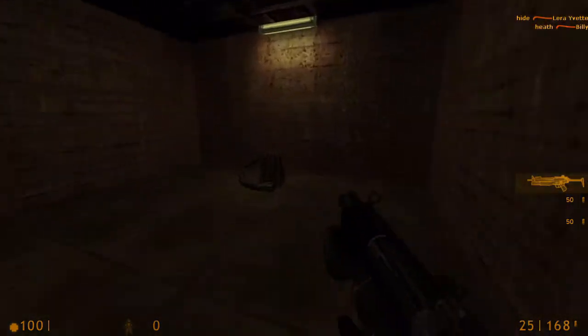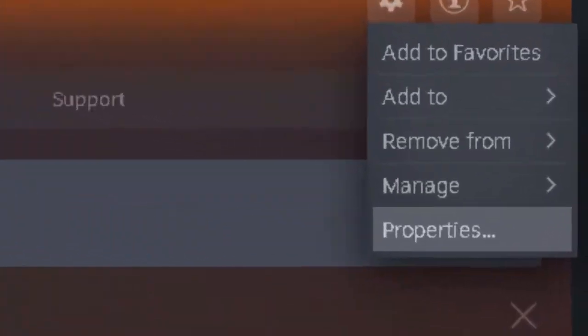The last thing that you want to do before all of this works is go to your Half-Life launch options on Steam and type this in. Now, you should be all set.